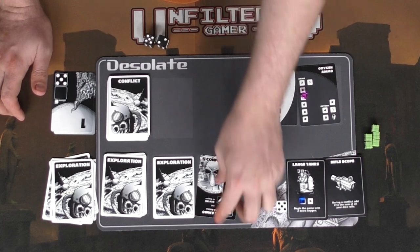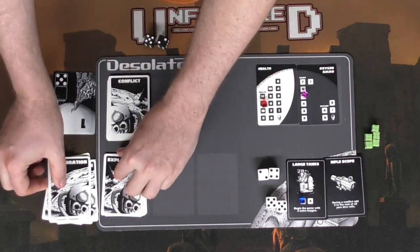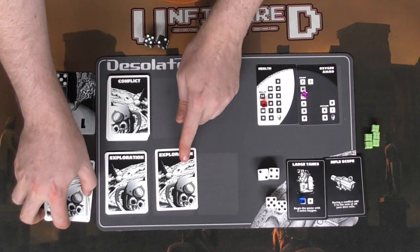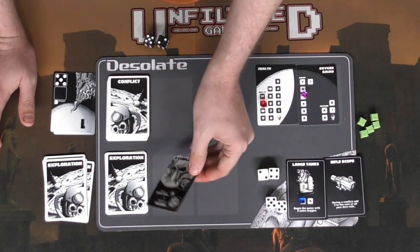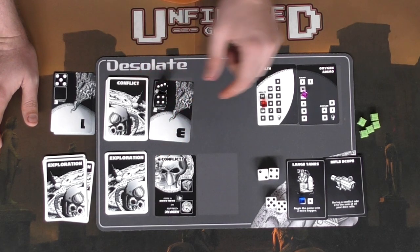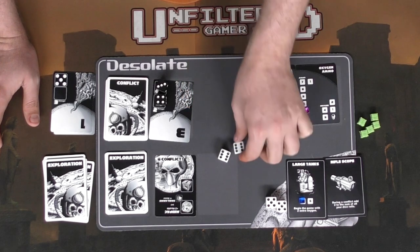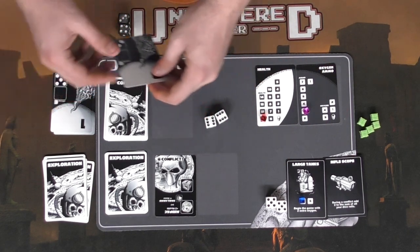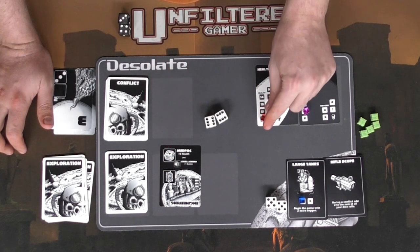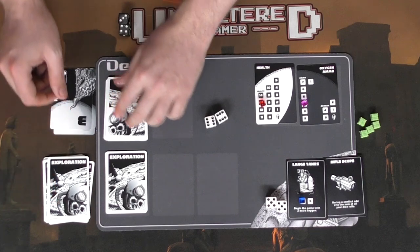Two more cards come out. Flipping this one — no alien, nice. A sick bay gives me plus two health, going from 11 to 13. Two more cards — storage will give me a small chest, but I'm hoping the other card gives me energy cells. Of course it's an alien. It has health markers of four and three. I instantly take two damage. I spend two ammo, roll two dice — that's 12 plus two which is 14. Destroyed. Large chest revealed gives me two health and one ammo.